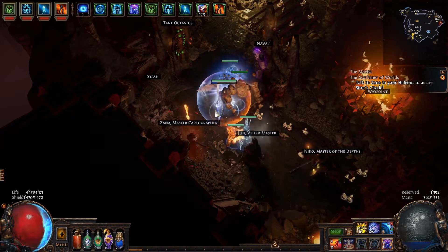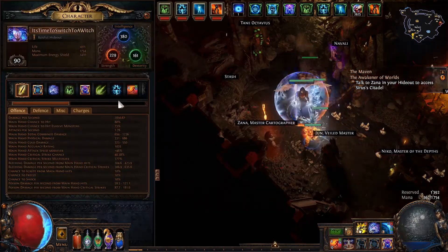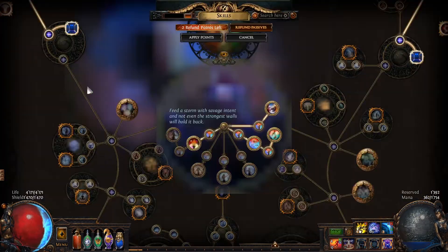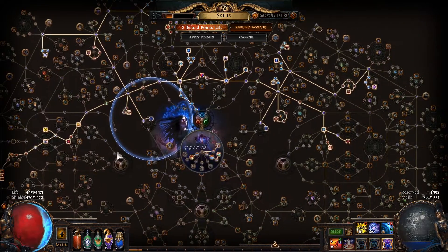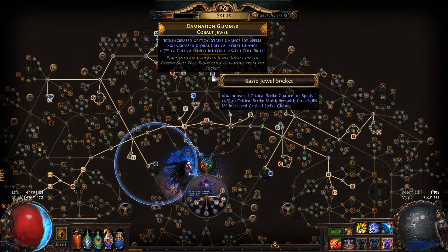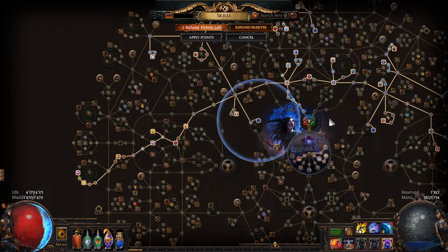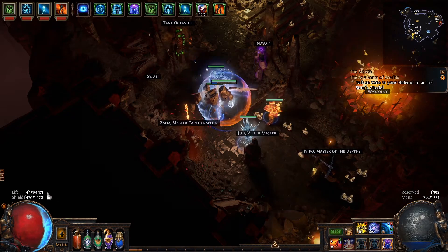Hi everyone and welcome back to Path of Exile Ultimatum league. We are on our elemental witch, our freezing pulse elemental witch. We hit level 90, which is good. The tree looks good so far and I'm happy with the jewels. I have two basic crit jewels with either double or triple crit stats, which is nice. First Snow we have to use, so we are looking decent — 4000 health.